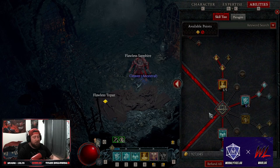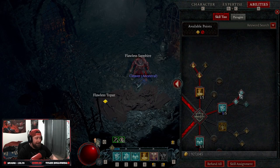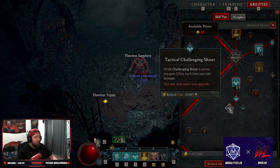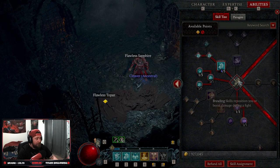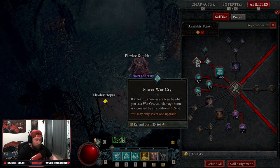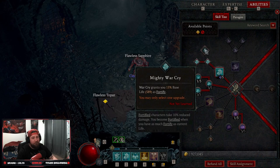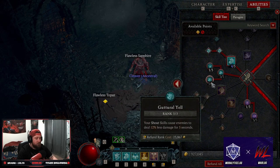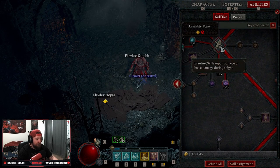There have been very few times I've completely run out of fury where I had to use Lunging Strike. With our shouts we keep fury up well. We have Rallying Cry into Tactical Rallying Cry for the initial fury and fury regeneration, then Challenging Shout into Tactical for fury when we get hit, as well as the debuff on enemies which is very important.